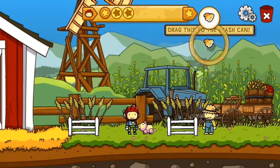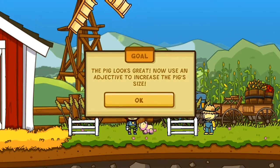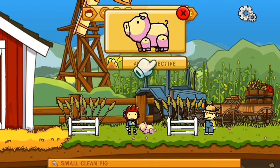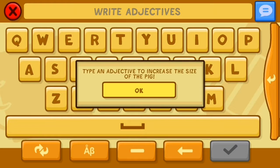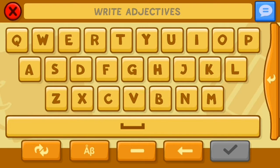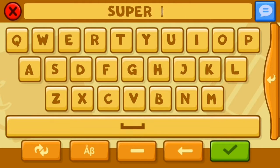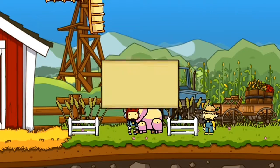Drag this to the trash can. The pig looks great. Now use an adjective to increase the pig's size. Type an adjective to increase the size of the pig. Super. Huge. Big pig — there you go. That's the one: big pig.